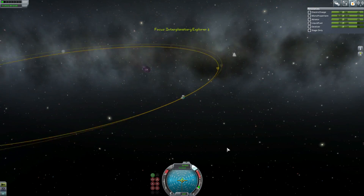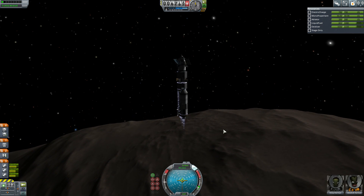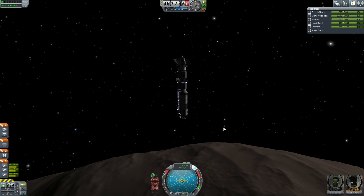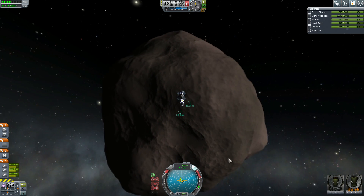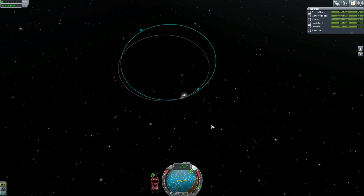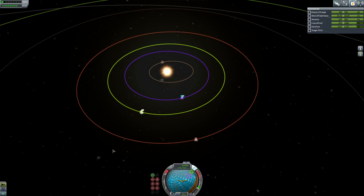We've collected our science on Gilly, and instead of doing the standard burn at 90 degrees and doing the incline, I'm just burning straight out of Gilly. Once again, you cannot speed up time until you hit that 8,000 meter marker — it's one of those rare places in the game where you cannot time accelerate.